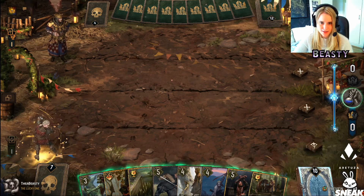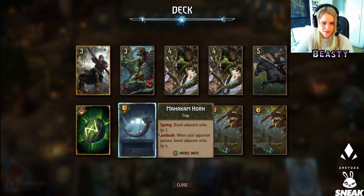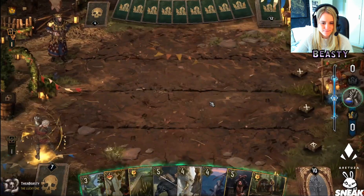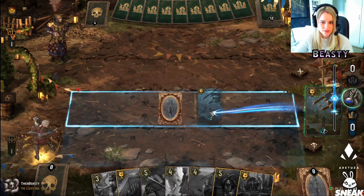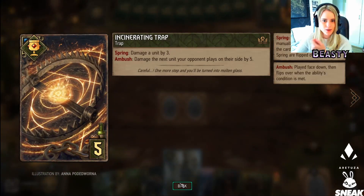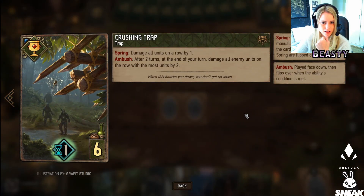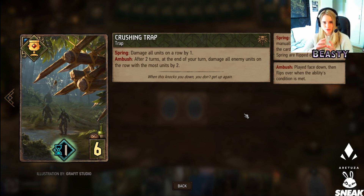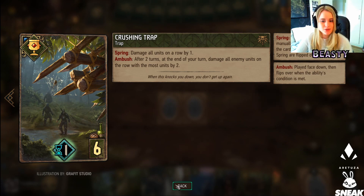Do we keep Feign Death for a short round three? That has the potential to be very strong. What we played is the Incinerating Trap — damaging a unit by three or the next unit your opponent plays by five. Damage all units on a row by one, or after two turns damage all enemy units on the row with the most units by two. The Crashing Trap is ideal to play in a long round.